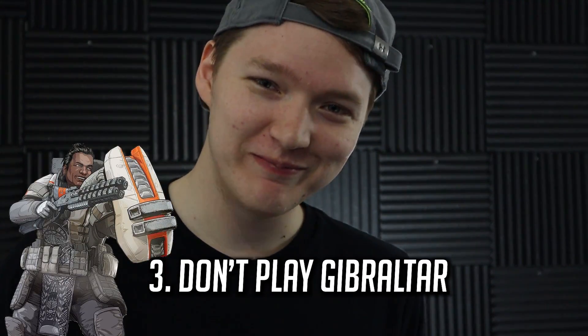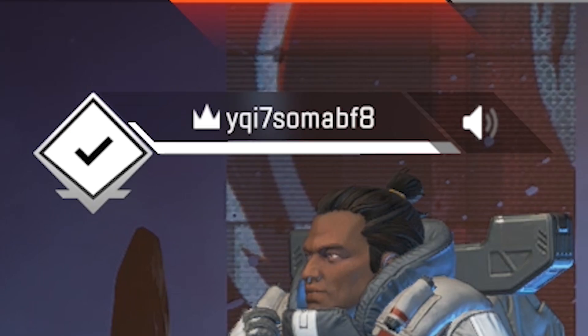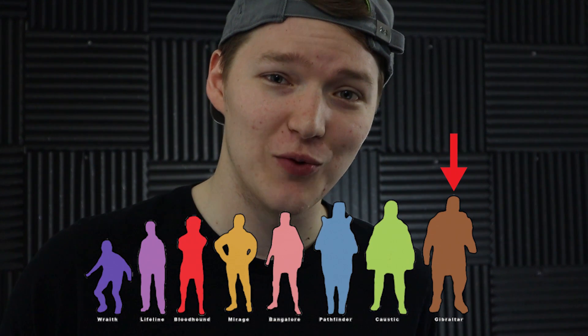Number three: don't play Gibraltar. Do yourself a favor, guys — he is crazy fat and he sticks out from behind rocks when you're hiding half the time. Just do yourself a favor, don't play him. He's a little too thick for us right now. His hitbox is a little bit larger — there was even a fix in the patch notes we just saw. Pick anyone else. No Gibraltar.